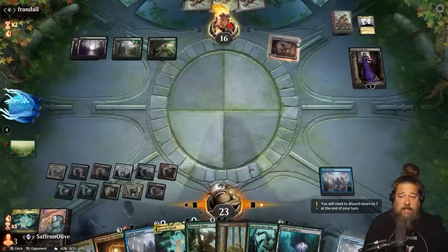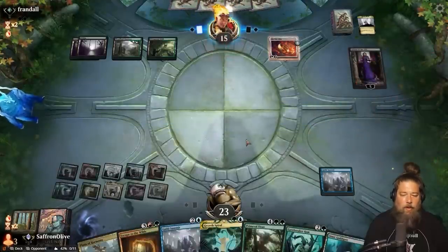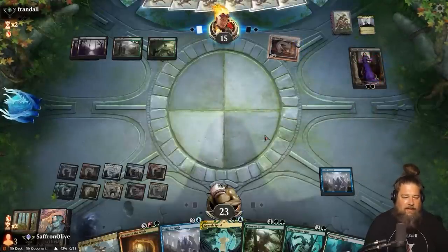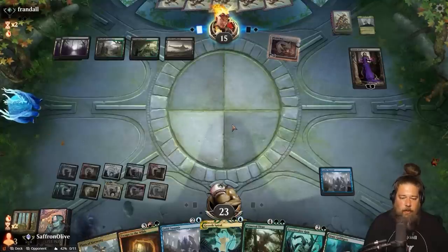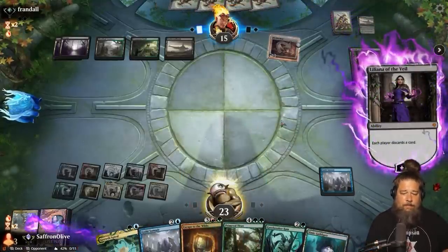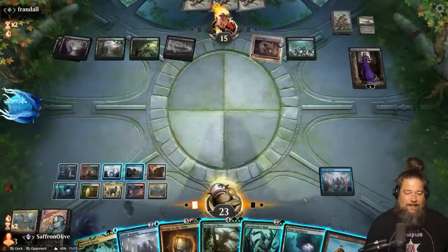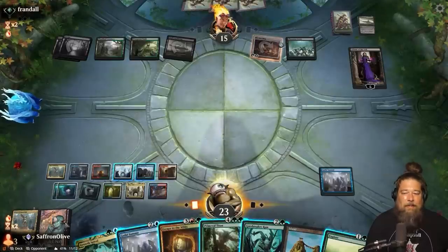Opponent ticks up Liliana — whatever. We get to draw a ridiculous number of cards, but the question is: do we find a way to answer this Liliana? If Liliana ultimates, can we win through it? Opponent draws with the one ring, takes up Liliana. We discard the Plaza — not technically a gate. More card draw. Come on, Escape — we need to find that Soul Seer this turn. We don't even care about killing Liliana, we just need to keep it from ultimating.